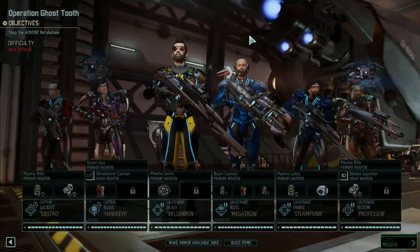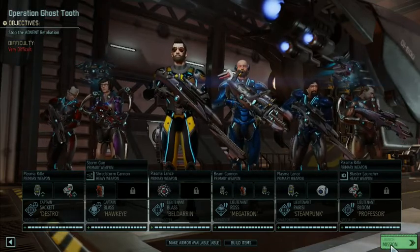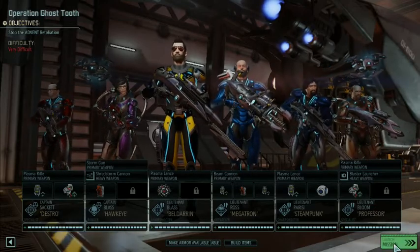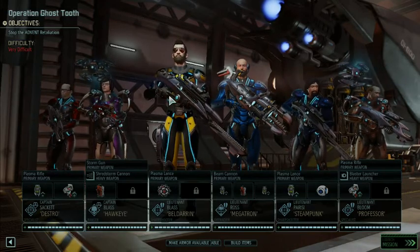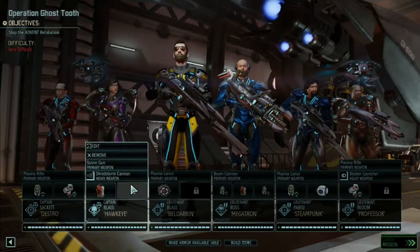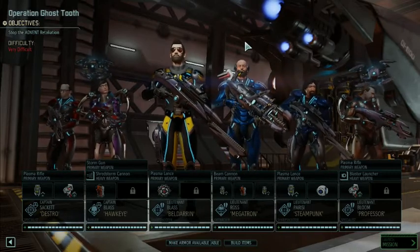Good morning ladies and gentlemen, this is RafeGal. This is XCOM 2 and this is Operation Ghost Tooth, which was the advent retaliation mission that rudely interrupted when we were trying to keep moving on getting the story done. This is a civilian rescue mission. In the interest of spreading out and getting rid of as many things as possible as fast as possible, I'm throwing two sharpshooters in. Brian is our pistol sharpshooter so he's gonna keep moving with the group while Tony stays back and picks people off. We've got two specialists to keep everybody's health up, and then Tara and Shane who are probably our strongest ranger and grenadier overall to round it out.